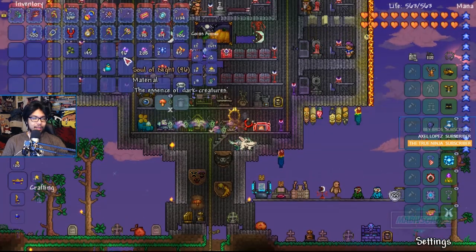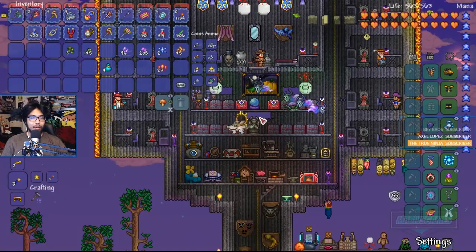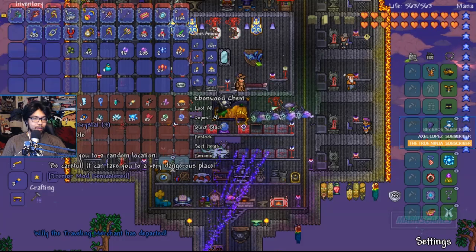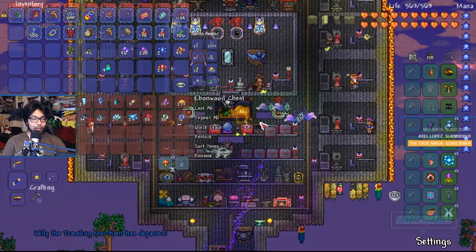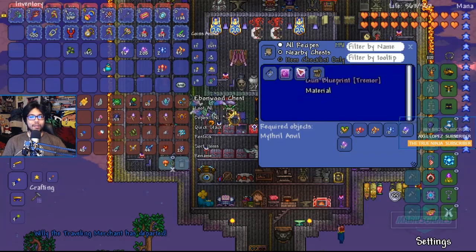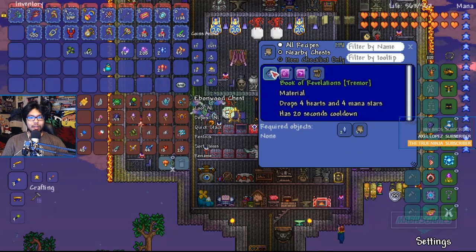Now that that's done, I want to make that item — I forgot what to use for it. Some Tattered Cloth. It was the book, right? So we wanted some Torn Papyrus. I wanted to make the Book of Revelations.